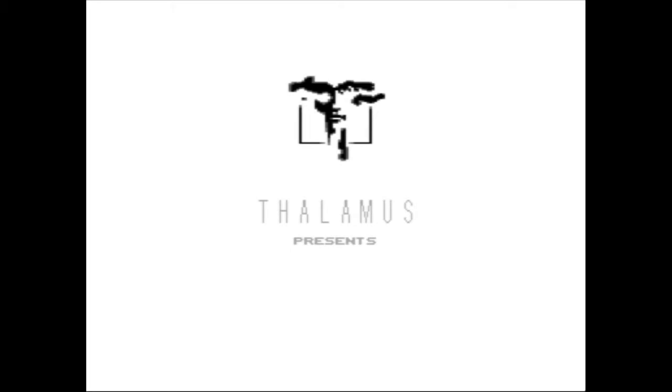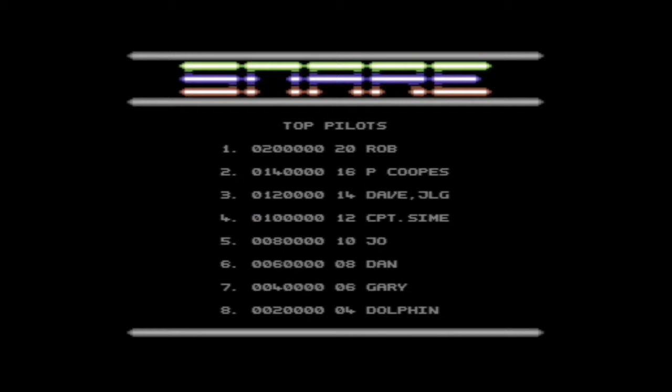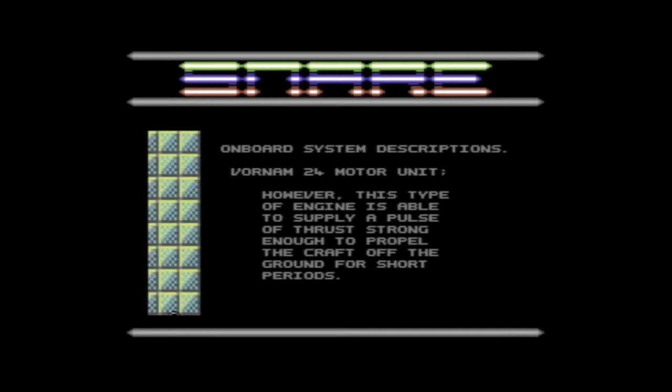The basic plot is: it's 2049, and one of the richest men in the world, Andre Thelman, passed away. In his estate and grounds, he had built a maze called the Snare — hence the title. It was 20 individual levels, all linked up, guarded by robots and various environmental effects and setups.